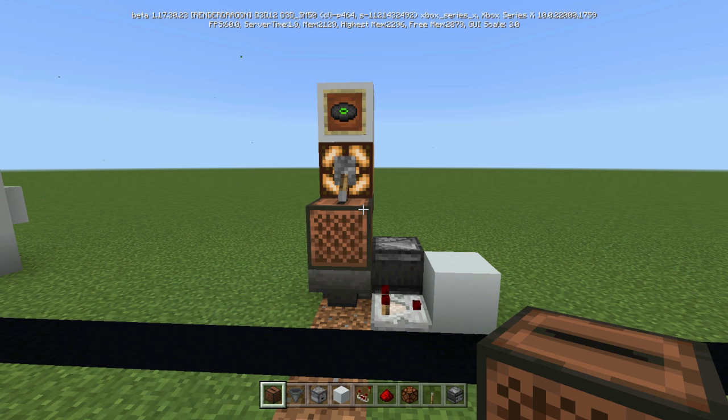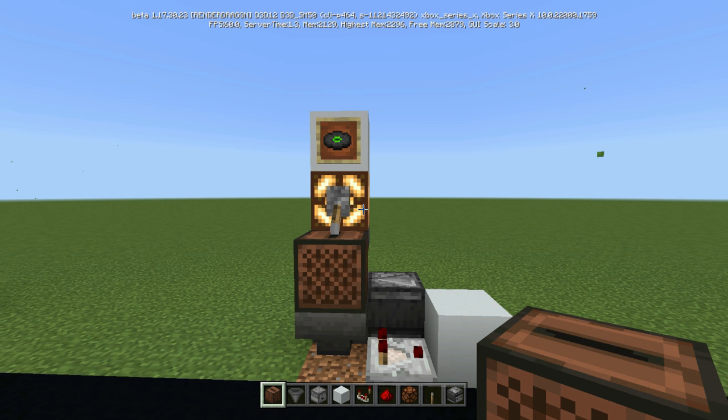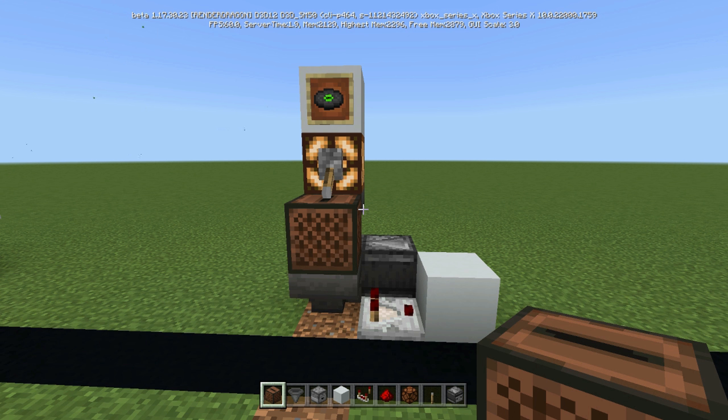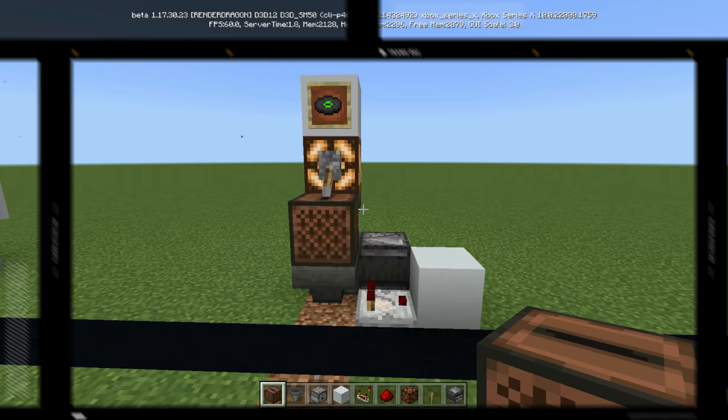A lot of you wanted an on-off switch, so I gave you that. Now this one you can turn it on and off if you don't want it to just keep constantly playing. This one will also work with only one music disc if that's all you have. Obviously more than one is preferable — that way the machine will randomly decide which disc to play. But if you only have one disc, it will work with just one. Okay, so let's get into what you need and how to build it.